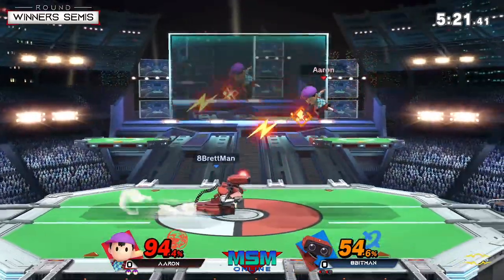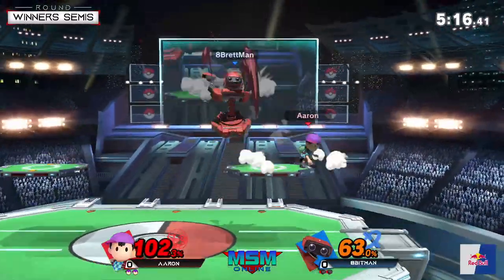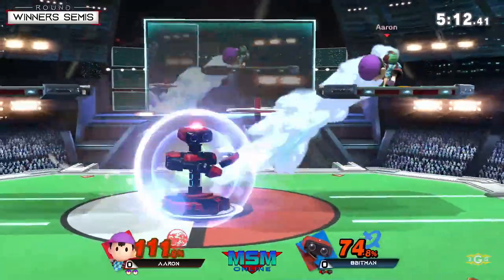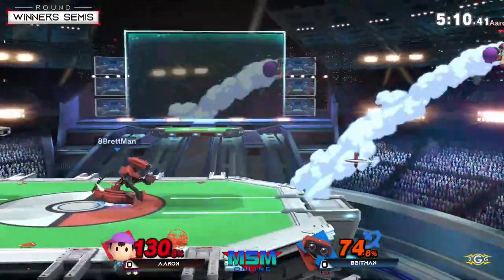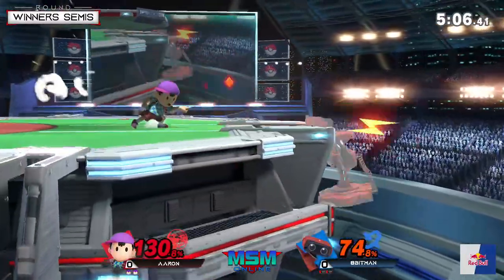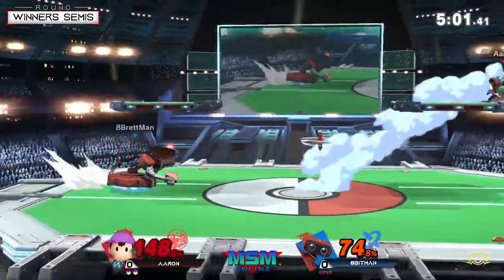Down throw — nice. He tries to read the mash but unfortunately doesn't get it. Aaron's actually very very good at mashing out of ROB's down throw, and he's very good at DI-ing the right way after mashing out. It's actually not easy to follow up on him when you get that move.